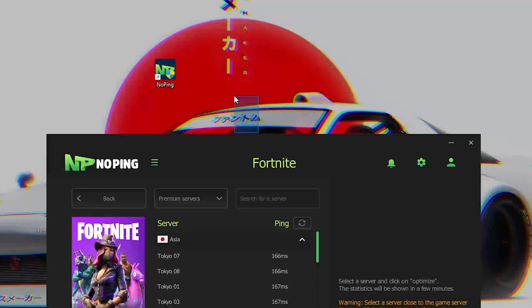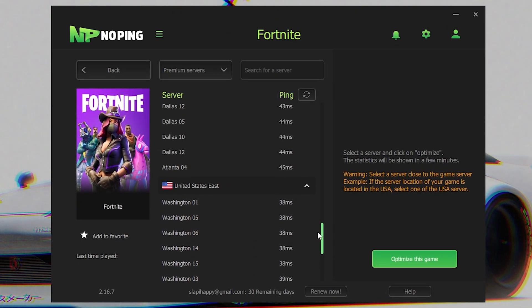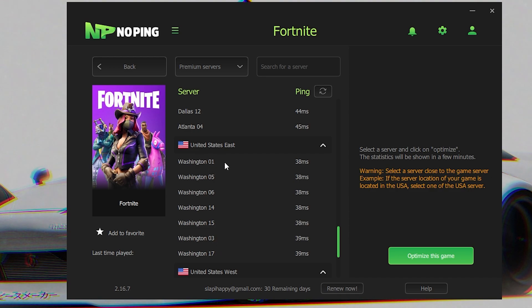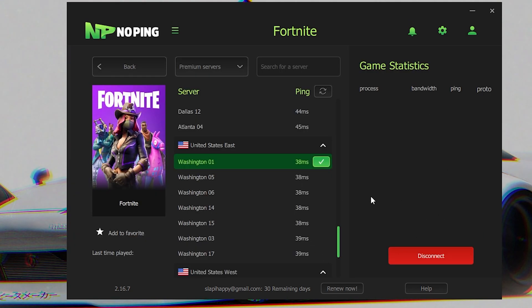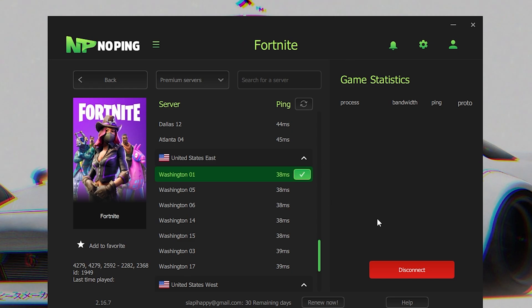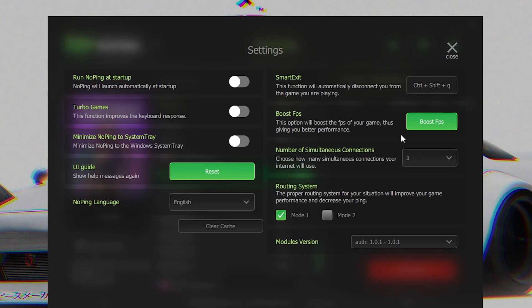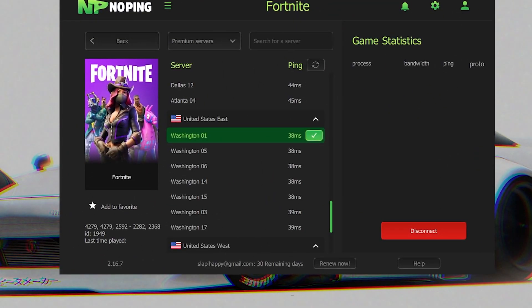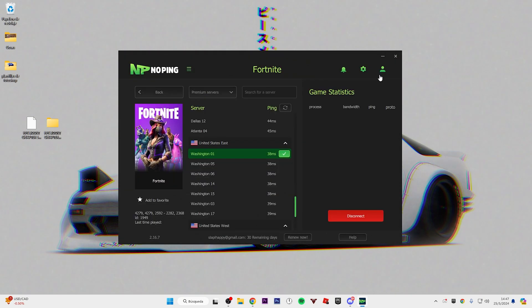Find Fortnite in No Ping, select the server, and wait for it to load. Find your best server — in our case it's between US Central and US East. We're going to select one of those and click Optimize This Game. Make sure the game is closed so No Ping can make changes. Once connected, you'll see the Disconnect button. After that, go to the FPS boost section and activate all the settings there — they are really useful. Once done, restart your PC for everything to run correctly.